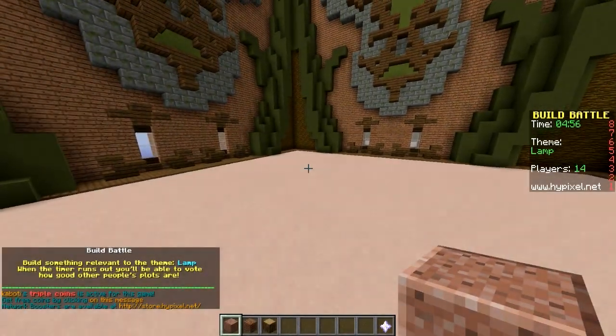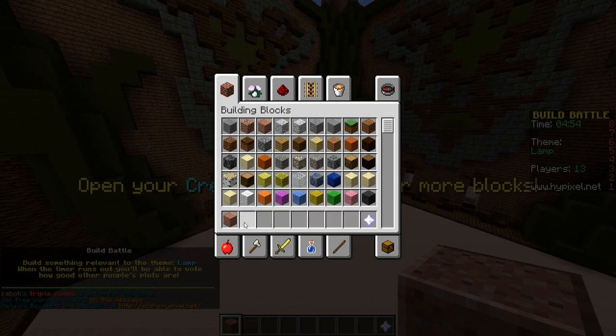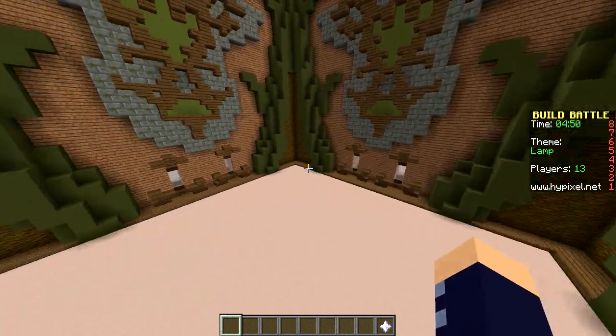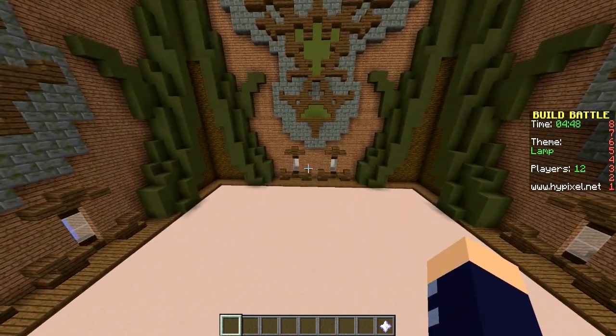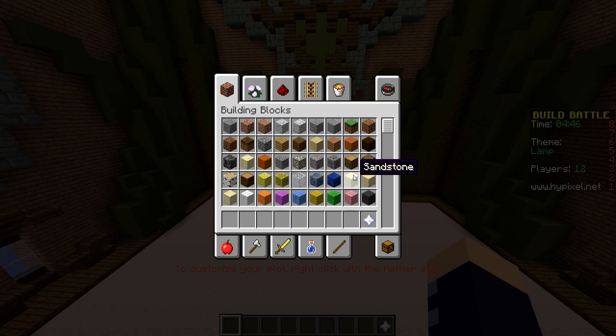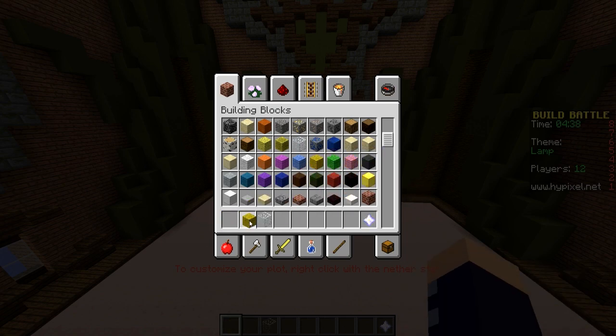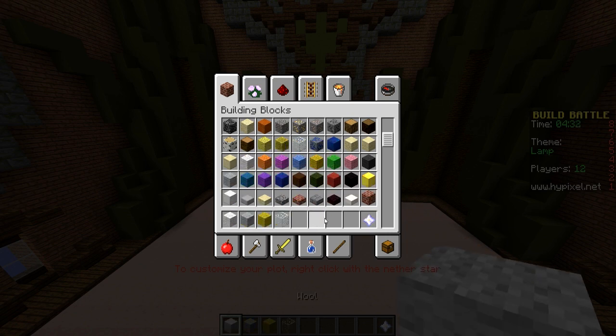Hey guys, welcome back to another build battle! I'm here with Isaac. We have creative inventory — wait, no, the theme says 'Lamp' to the right. I thought it said creative inventory, like, how do you build that? I know what I'm gonna build. You pick that one — you son of a nugget!